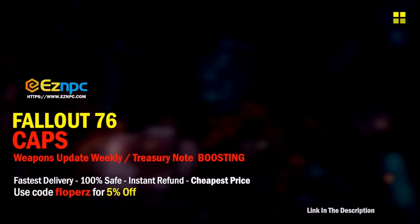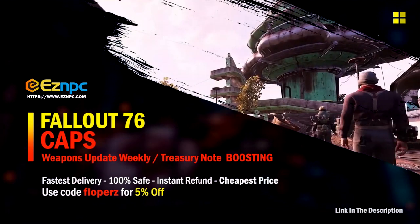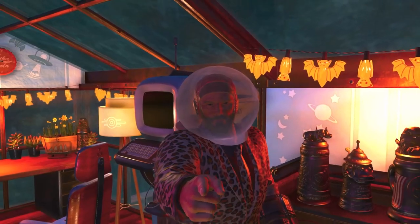If you guys are interested in buying some in-game items for Fallout 76, check out Easy NPC and also use God Floppers to get yourself a five percent discount — links in the description.